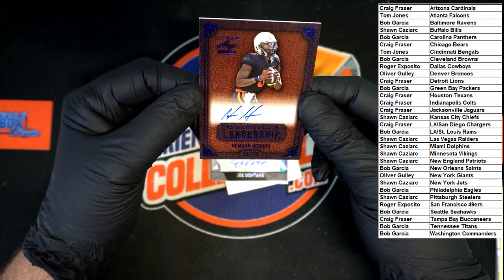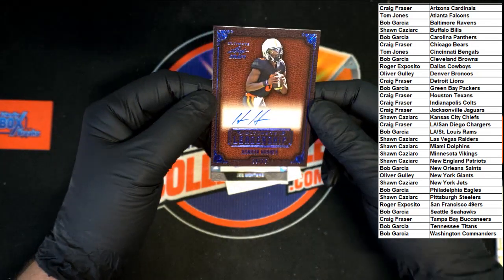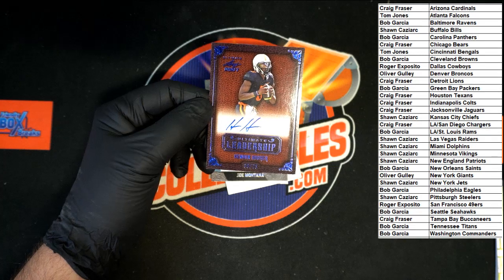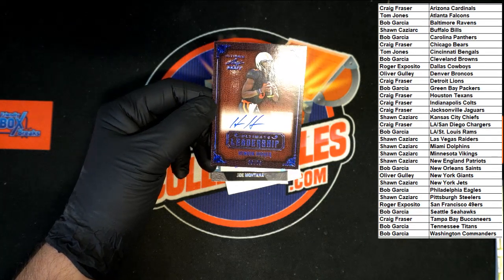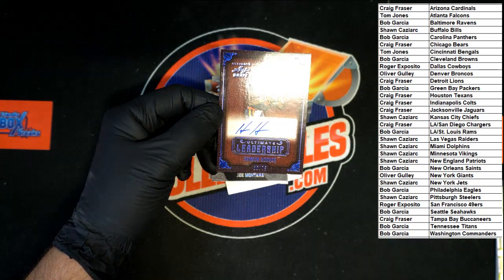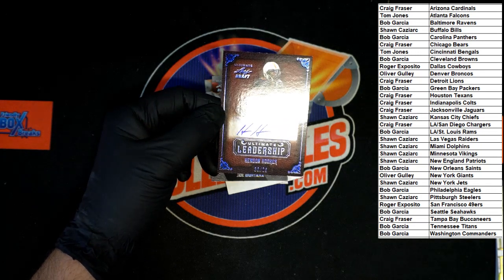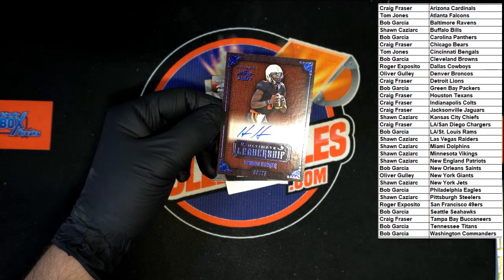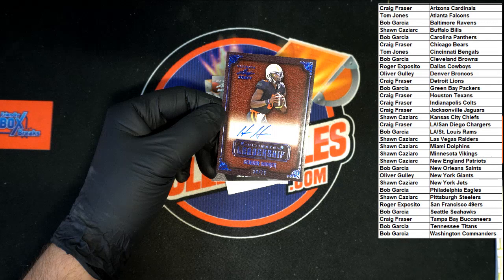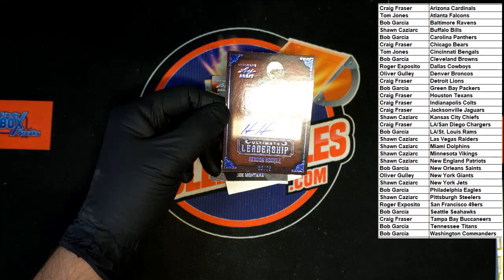What do we got here? Hendon Hooker. Can't quite see the number — looks like 36 of 75. Plays for the Volunteers. Doesn't say where he got drafted — did he get drafted? Doesn't look like he did. Undrafted.